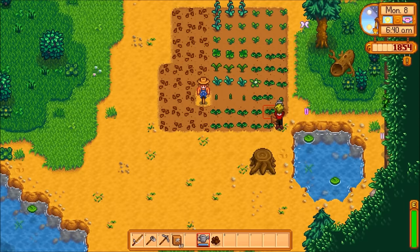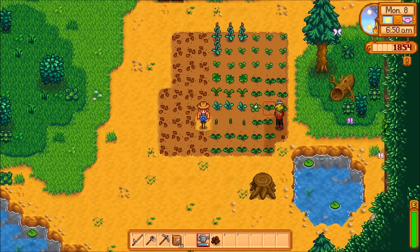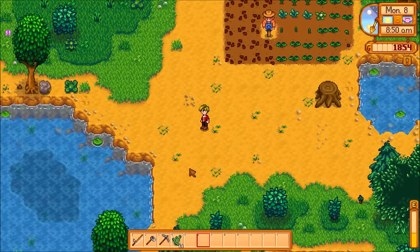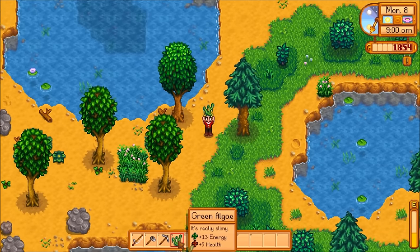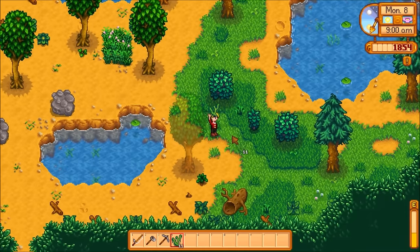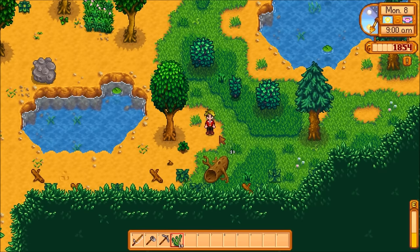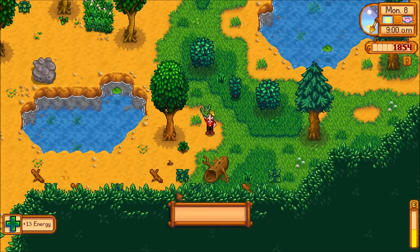As always, to start the day I'm going to water my crop, which is fairly large at this point, so this is going to eat up a little bit of time. Watering that whole thing takes me till about 8:30 — not too bad but it does take up a lot of energy. Luckily I've got leftover green algae I'm going to eat, since I can't see any other use for them. Even if they are useful, they're easy to catch while fishing.